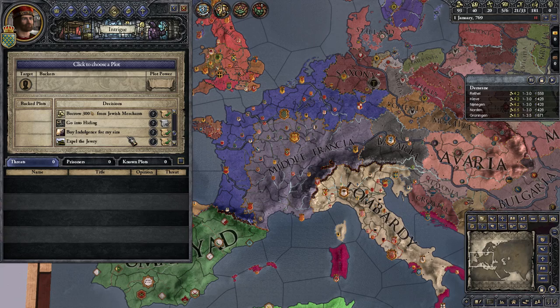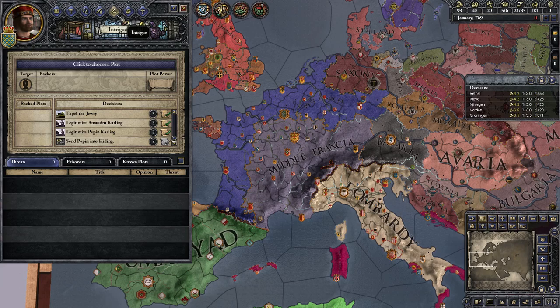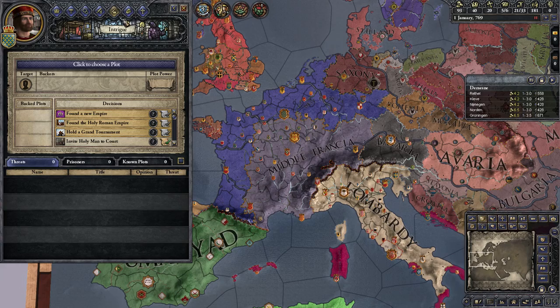Are there any other sort of things? Going on pilgrimage... Going into hiding... Legitimizing... Do I have children? I do have children. He's a hunchback. A hunchback bastard. Really? All he needs is grayscale and this is my Game of Thrones game all over again. So what I think I'm going to do is go on a pilgrimage right away. We're going to get married and fulfill our ambition first — that's going to be first. Then we'll go on a pilgrimage.